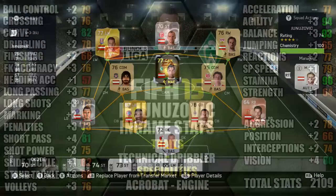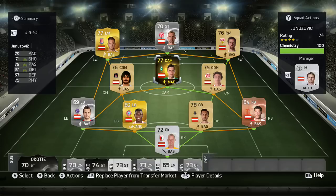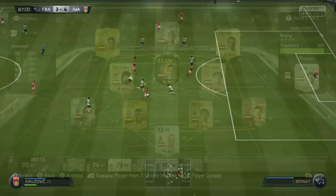This is the team we were using Inform Unicevic in — a 4-3-3 Austrian team with Unicevic playing in the middle at CAM. Now on to the gameplay so you can see how he was performing.